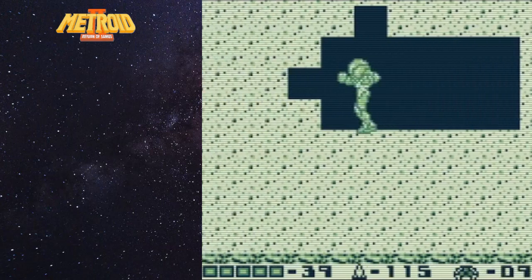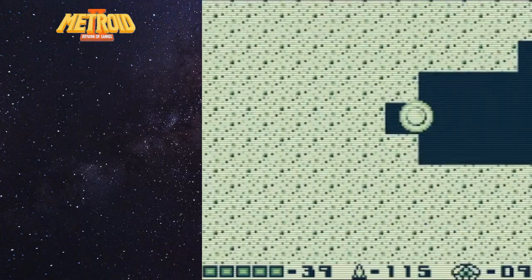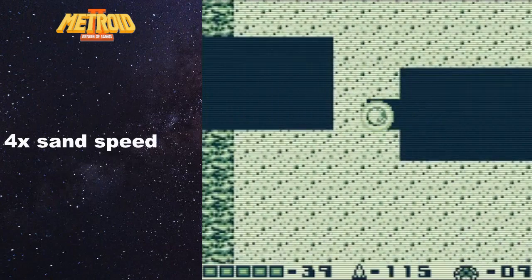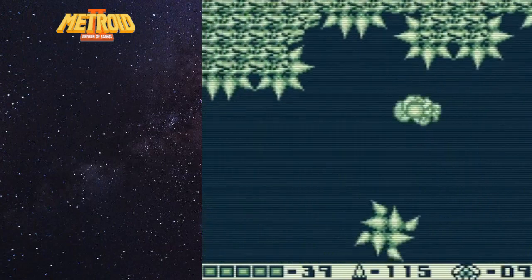That leaves us with nine remaining - eight plus the Queen. We're going to do a little sand backtracking since we can't use the beam, we've got to use the bomb. That wasn't too rough. Now we're just going to continue to jump over the spike pit here with our space jump - we've gotten some pretty good practice with it.